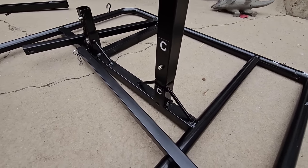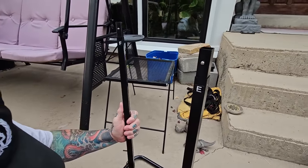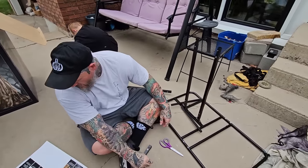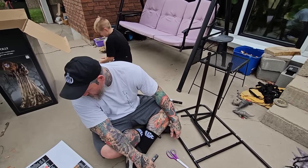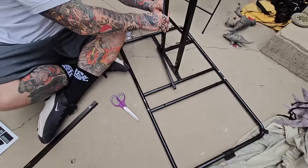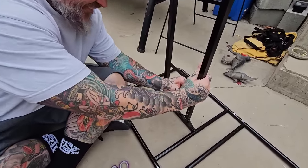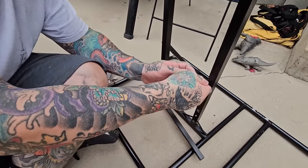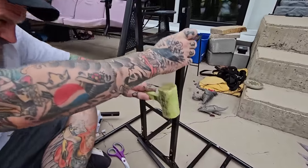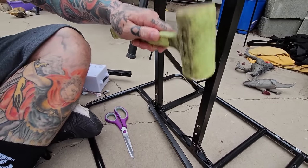Easy peasy. Secure the holder — oh, we gotta bend this one down a little bit, it was bent up too high. We're malleting down this piece because it was pushed up too high, so this is where it wouldn't fit in. Alright, I think we've got it now.